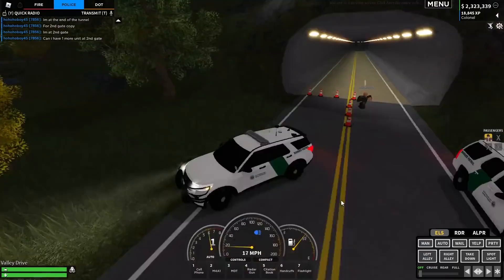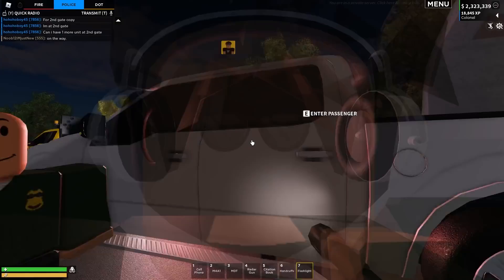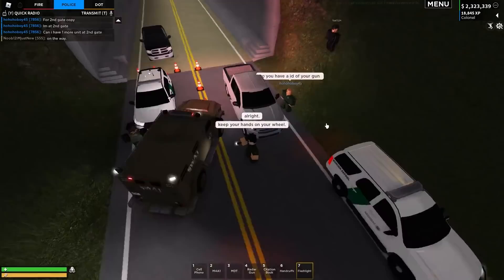This is actually quite a nice server. We've got a border set up on either side here. Good day there sir — can you please provide us with the license, registration, and proof of insurance? They just said they had a weapon on them, so I'm just gonna get them to identify where their weapon is in the vehicle. Keep your hands on the wheel. They've got a weapon.